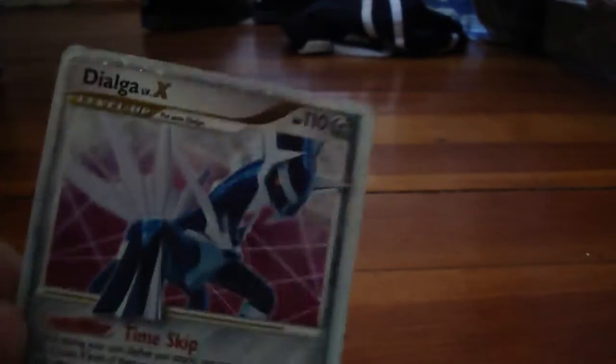Dialga Level X. I got this in a Dialga tin — it was Metal Flash. Now the move says: during your next turn, Dialga can't use Metal Flash. But the thing is, you can put this on top of the original Dialga card you played before, and then you can use that Dialga's moves. So during your turn, after using Metal Flash, you can then use one of their moves — which I'll get to on another Dialga card after.